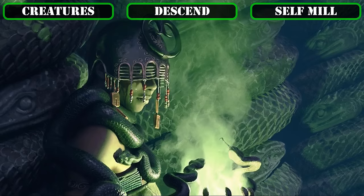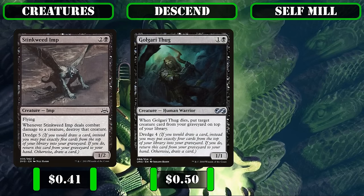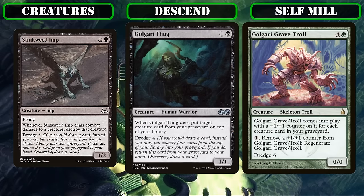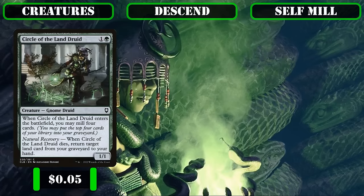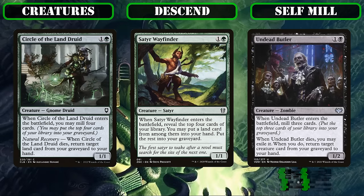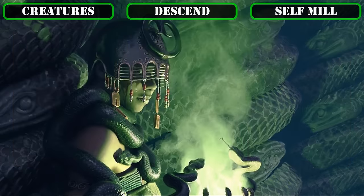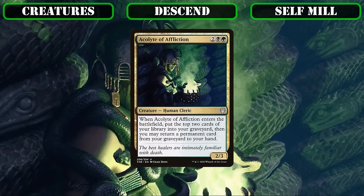For less repeatable self-mill, we run the dredge creatures Stinkweed Imp, Golgari Thug, and Golgari Grave Troll, all of which mill us further as they return to our hand, with the latter two also being graveyard payoffs via recursion and a resilient scalable stat block. Circle of the Land Druid, Satyr Wayfinder, and Undead Butler each provide ETB mill and graveyard recursion — the first two recurring a land back to hand and the latter recurring a creature. Finally, Acolyte of Affliction mills on ETB but returns any permanent from our grave to hand, giving us access to our entire graveyard for added consistency.